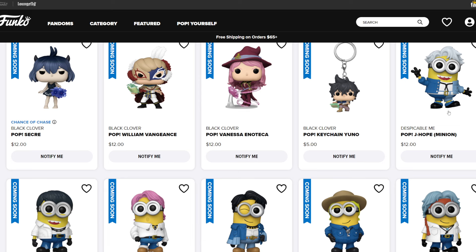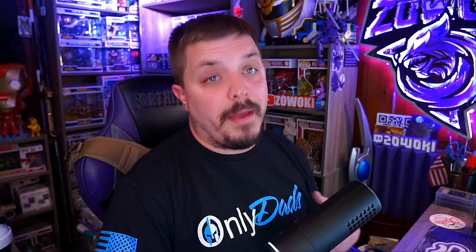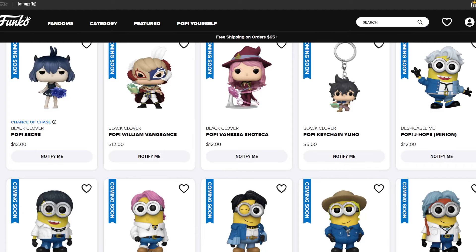You can't technically pre-order them as we speak, but all you have to do is hover over where it says 'notify,' click it, and put in your email. When they become available you'll be notified about an hour before release so everybody can try to get their hands on these — so that scalpers won't ruin it for you by buying ten of them and trying to resell them on eBay for double or triple the price.